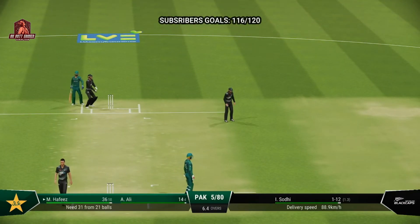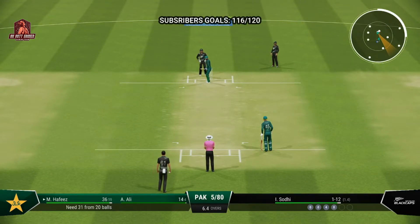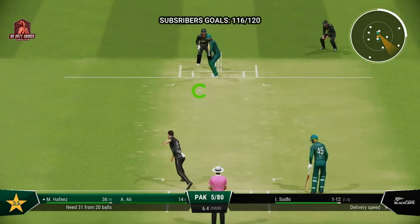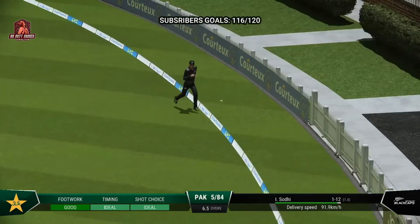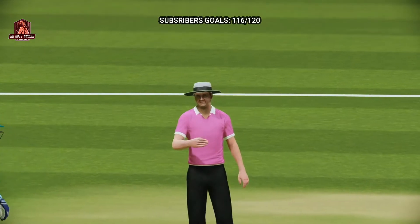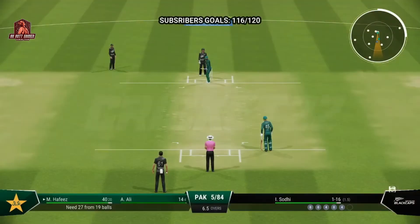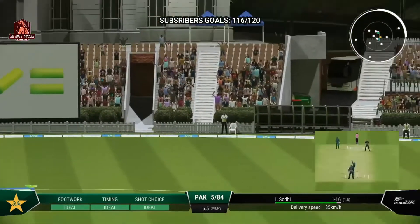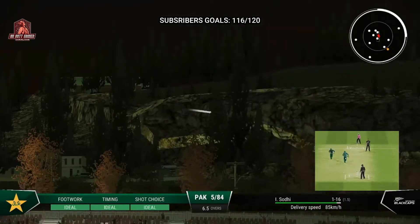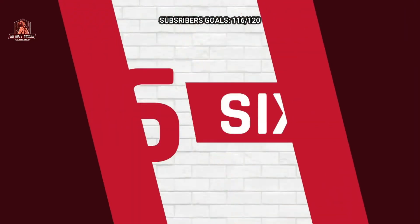It was a good comeback after that boundary last ball. Super shot — that went all the way up toward the grandstand for four, driven away nicely. I'd like to see them aim for the top of off now — as a bowler you've got to make them play on your terms. That's right off the meat at the back — saw it from the moment it left the hand, latched onto it and given the full treatment.